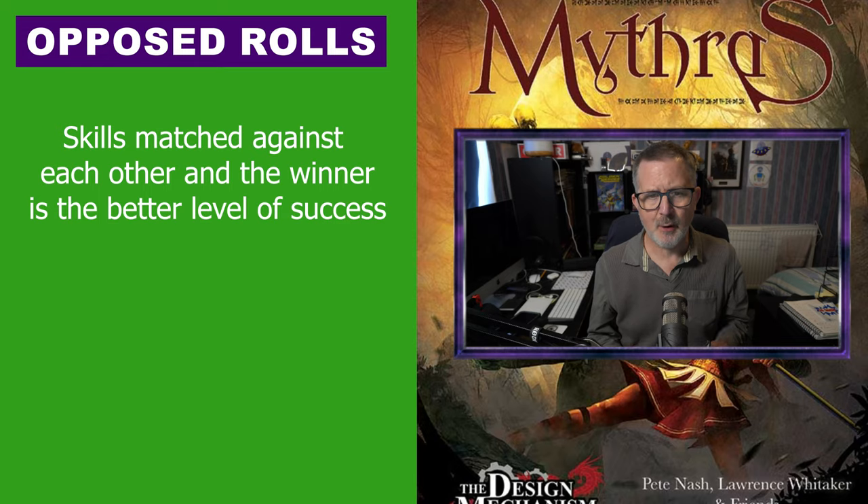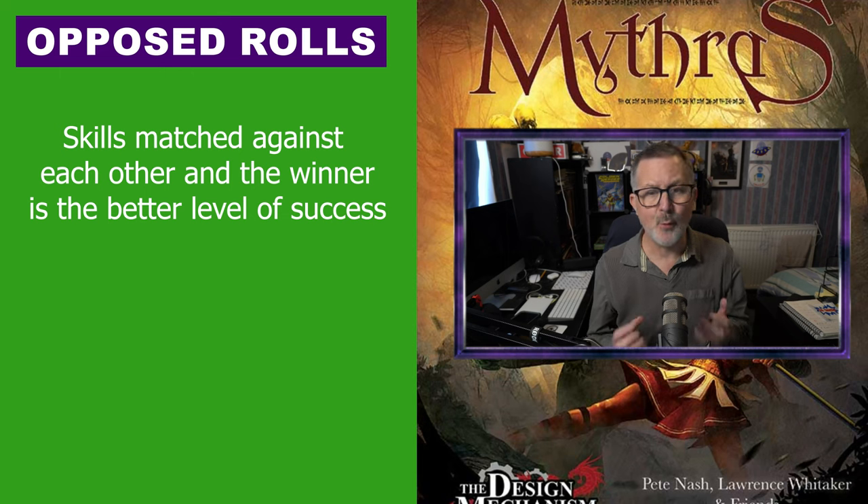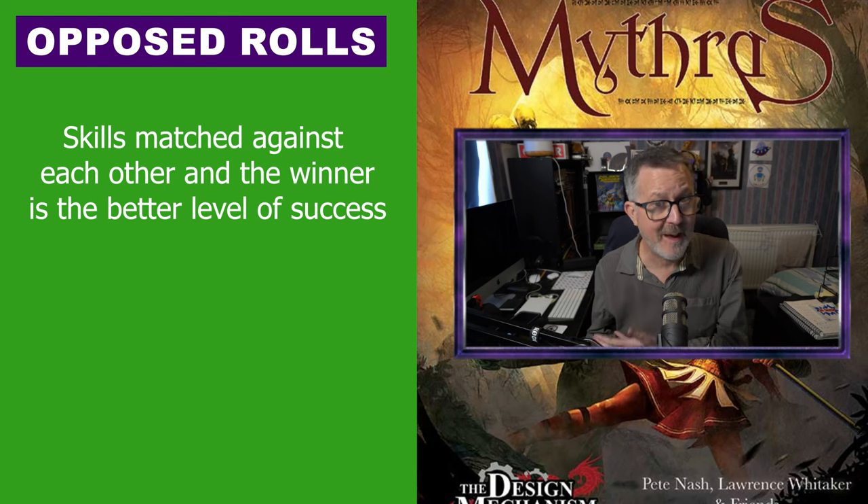Before we get into combat we need to understand two types of rolls in Mythras: the opposed roll and differential rolls. Opposed rolls are when skills are matched against each other, and the winner is the one who gains the better level of success. A critical success wins over a standard, or a standard roll wins over a fail.